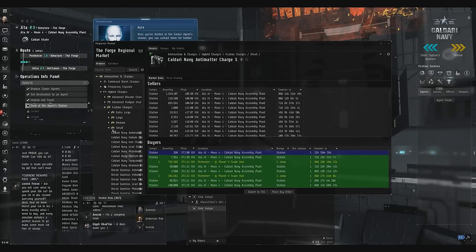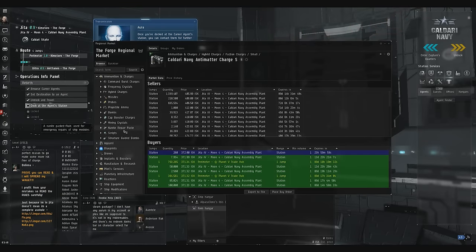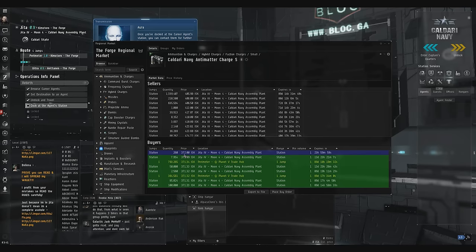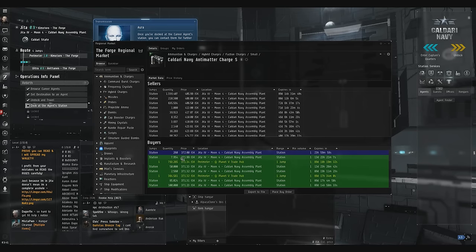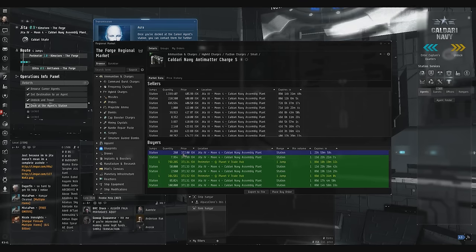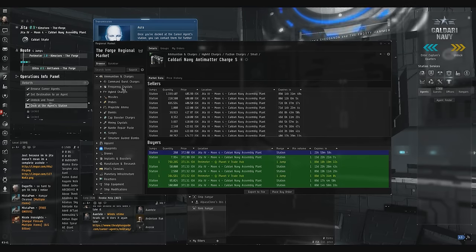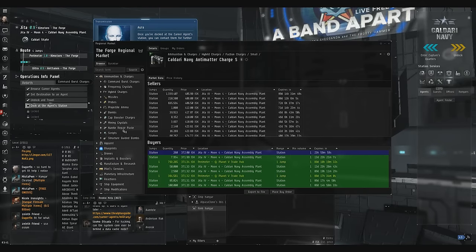Always double check your orders before you put them in. I always double check them again once they're here — make sure it's in the right place. Now I forgot to check the margin. The margin here on 372 — 10% would be 37, so 20% would be 74, which would be 450. Which means I actually probably should not have done that trade. That's going to be an almost break-even trade. At this point, it's better to just let it go. Maybe I make 1% or 2%. That's a mistake — I just did that as an example.